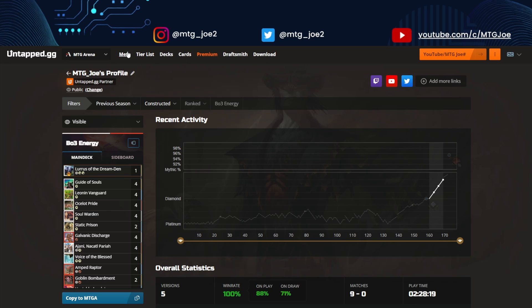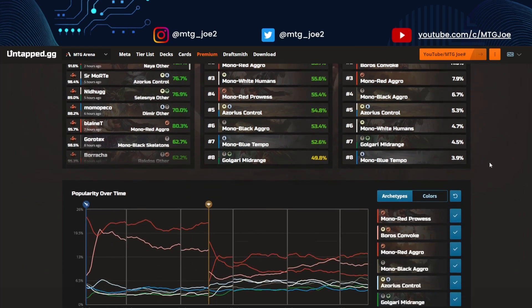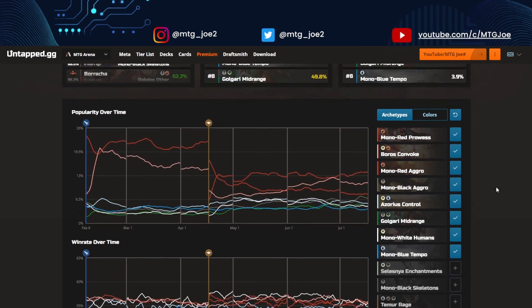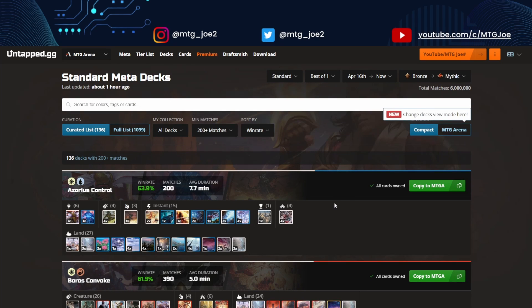Within the free version of the site, you're able with standard best-of-one to see a whole bunch of stats. You can see popularity of decks, win rates, the top mythic players and what decks they're bringing to the table, and trending analysis. That's all available as well as some decks themselves. Within the premium version, you can access standard best-of-three as well as the other formats as well.